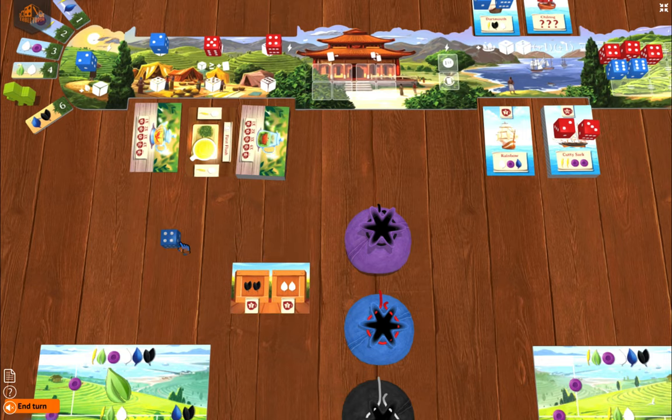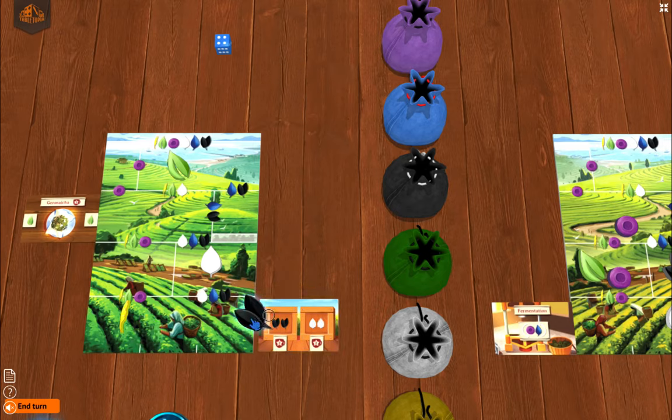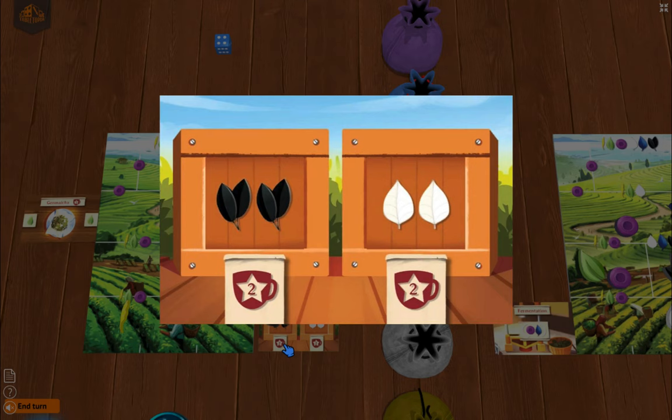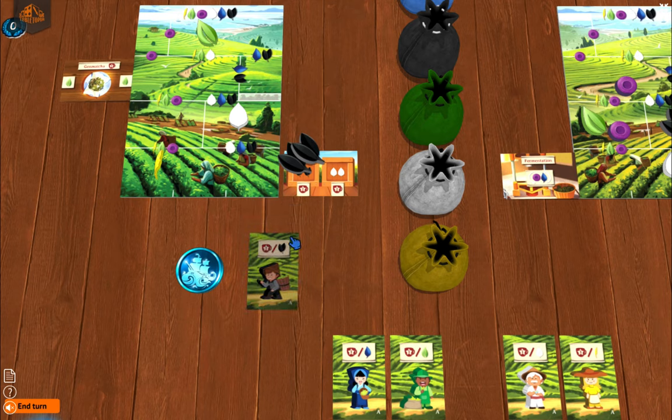The last card type is the tea crate, which can go anywhere on the board except where ships go. Tea tokens go directly into the tea crates. For example, a crate wanting two black tea tokens gives you two victory points when complete. If you only have one it's incomplete and you don't get the two points yet. But since I'm the black tea merchant, I'd receive one point for that card regardless of whether it's filled.